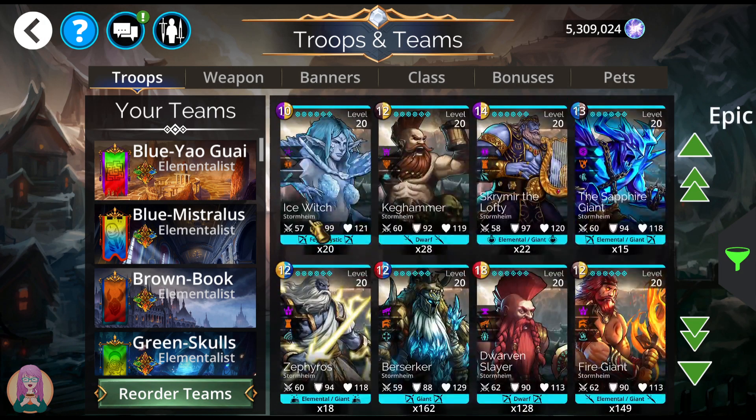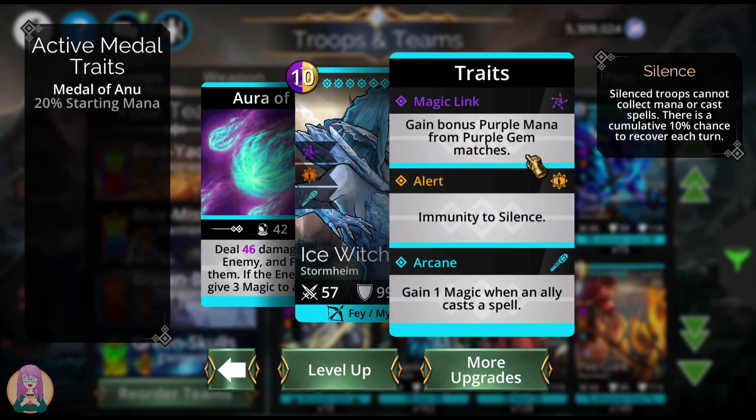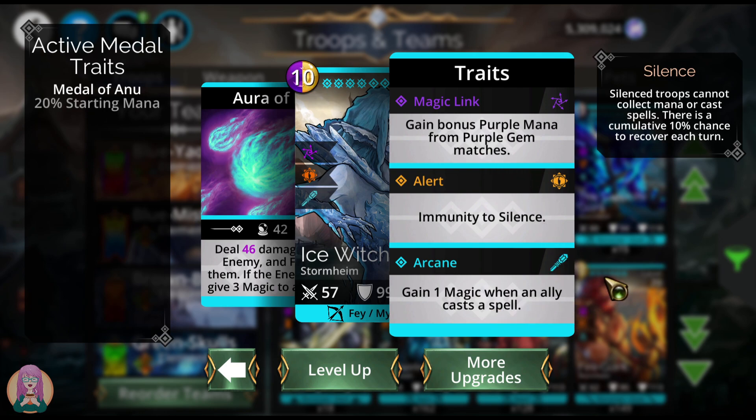Next up we have the Ice Witch. She does damage to an enemy, freezes them, and if the enemy dies, gives three magic to all enemies. She's better in arena than anything else. She has bonus purple mana from purple gem matches — so when you match three, you actually get four — and that feeds back into herself. She also gets extra magic every time an ally casts a spell.